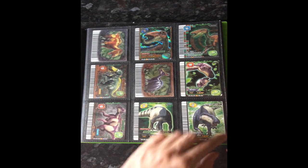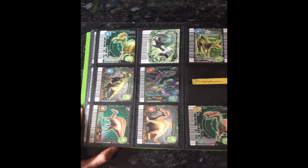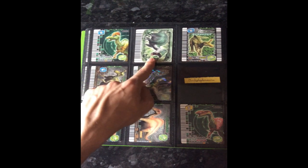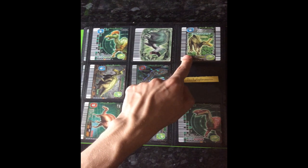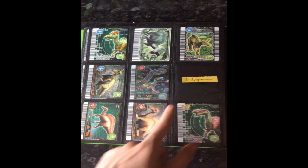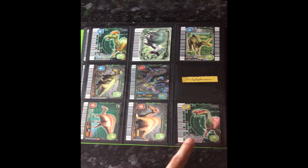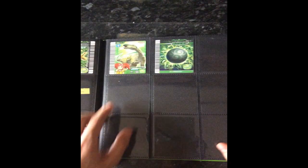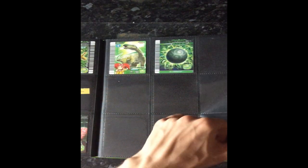Iguanodon attack type and blitz type, and then on this page we have Corythosaurus, Edmontosaurus, Sinthosaurus — I think it's defense type and then this one's counter type — Fukuisaurus, Ouranosaurus attack type and heroic type, Muttaburrasaurus, and then Camptosaurus and the very ridiculously rare — for some reason hard to find — grass egg.